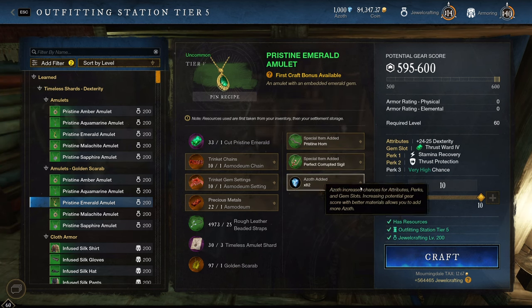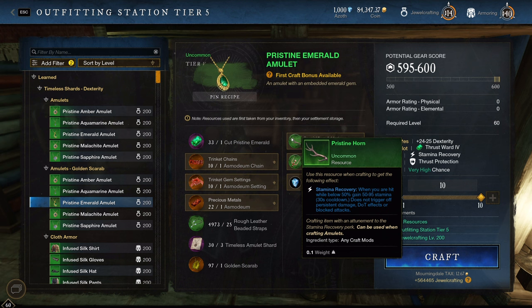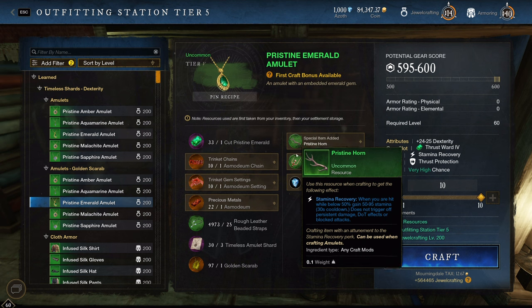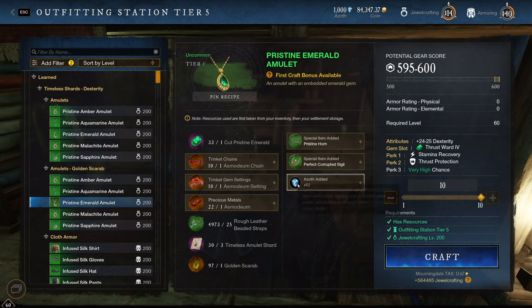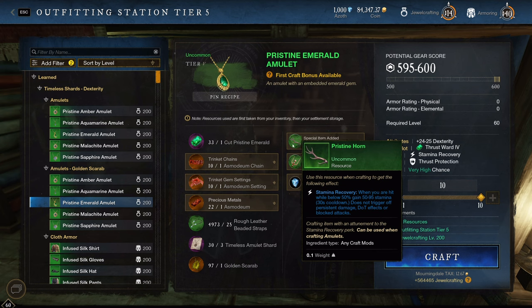I just bought enough shards to roll 10 amulets. My goal is to hit health as a third perk, so basically I lock in stamina recovery and thrust protection and I roll with golden scarabs, as you can see. I realized that the price of the amulet I'm trying to roll is about 300k right now on the server, and I know that it's a 1-in-19 chance of rolling by crafting the way I do, so it should be cheaper to roll than to actually buy the amulet outright.